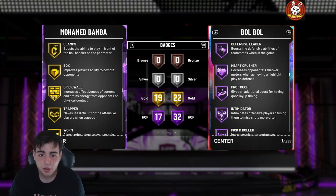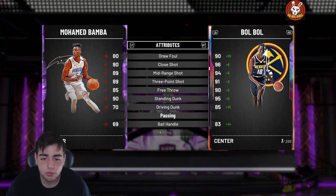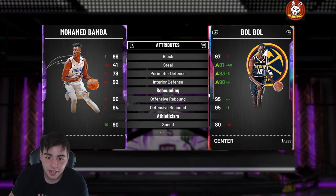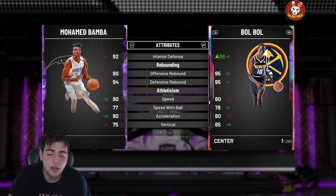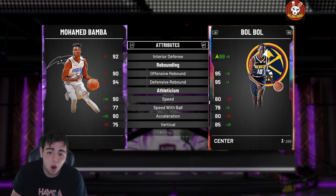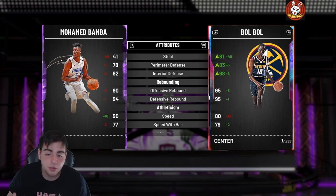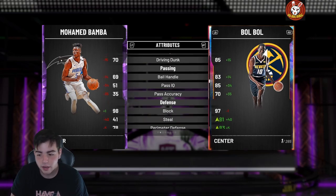If you want a budget center, Mo Bamba is your guy — 89 three-point shot, great dunk, 98 block, better than Bobo. He's at 90 speed and is literally better than Bobo across the board. This card is the real deal. Compared to Bobo it's this close, and he's faster. Mo Bamba for 5K is a steal — he is goated, so good, you gotta get him.